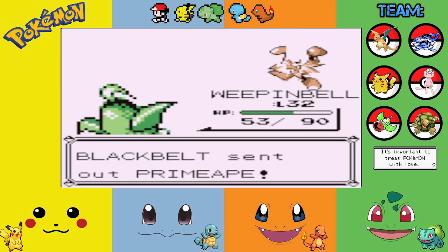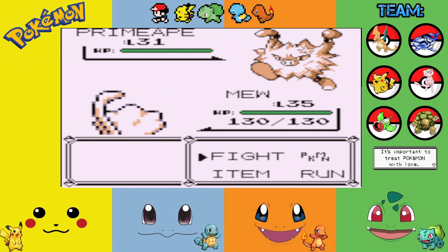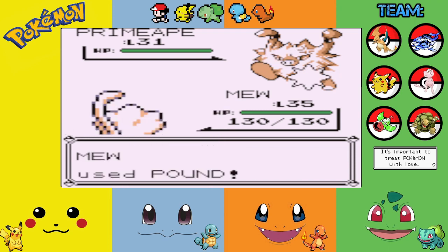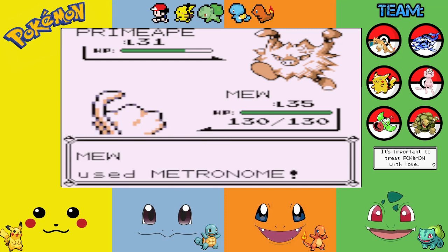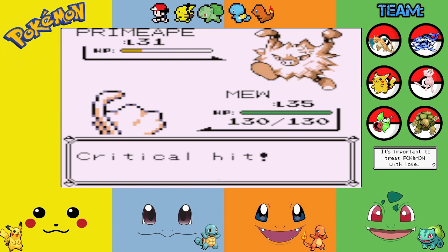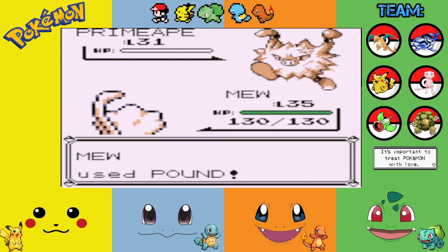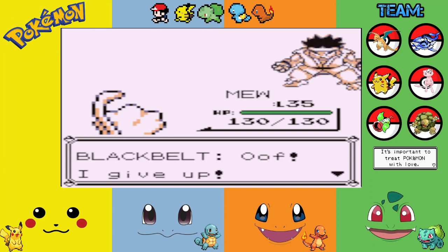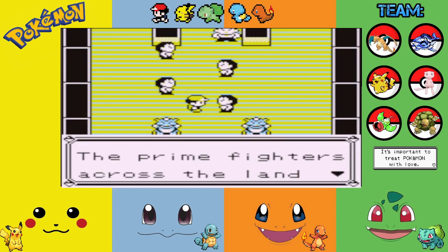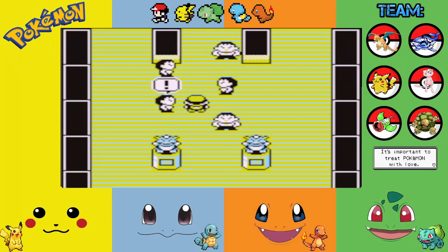We'll throw Mew out there against the Primeape. It's level 31 — evolved form of Mankey. Pound does very little, so we try Metronome — a Gust attack, a normal-type move, and we get a critical hit! We go with Pound again and knock it out. Victory for us! The prime fighters train here — it's kind of like a little mini gym.